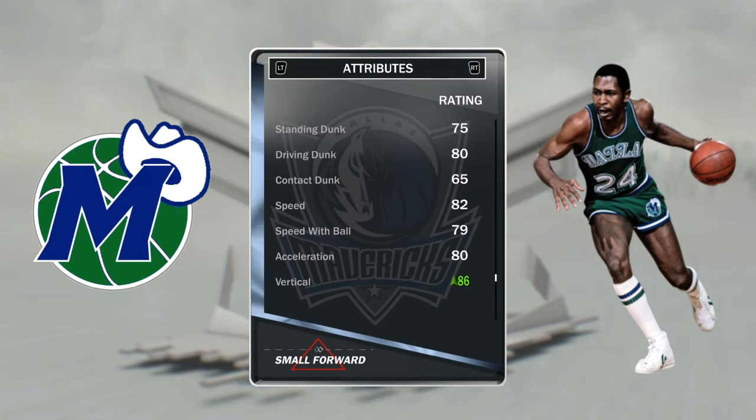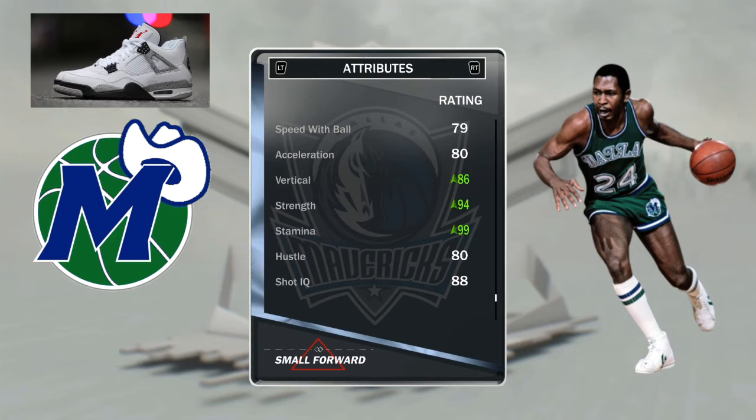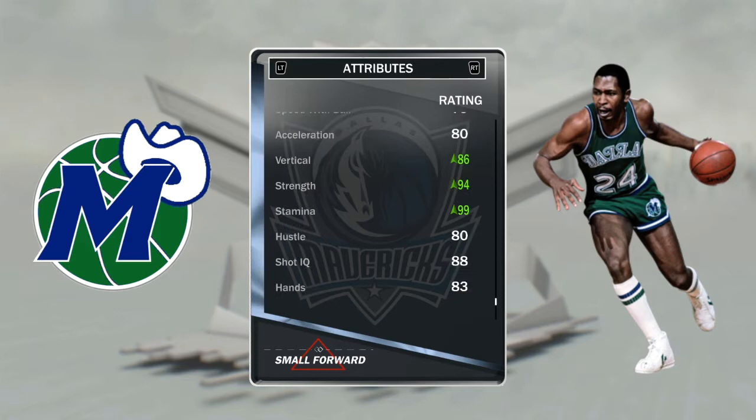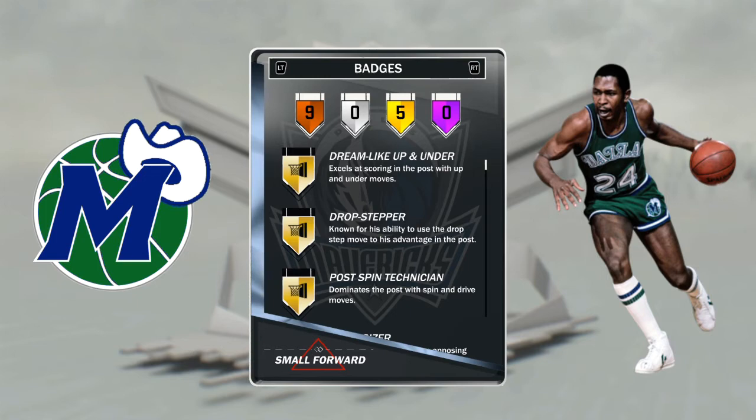Speed is 80, 82, and 79 speed with ball — he's a little slower on his feet. So I gave him the Jordan 7s, which give him plus nine stamina, plus six strength, and plus six vertical. Look at his strength — a small forward with 94 strength! When I'm putting him in the post he is going to bully whoever's on him. Post play takes up more energy so I got to put stamina up to 99. His 86 vertical helps out that standing dunk and driving dunk. 79 reaction time is a bit low, but offense consistency is 98 — that is awesome.